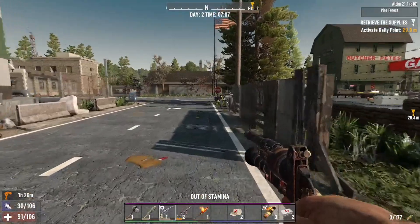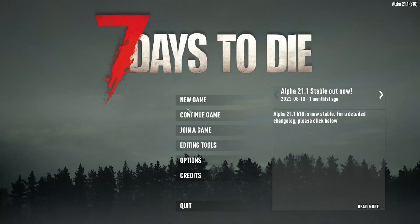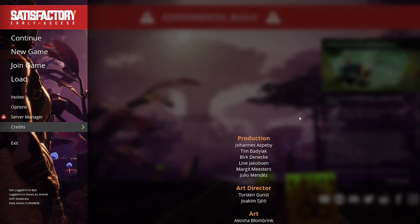If you have several people helping make the game or even a list of playtesters — whatever the case is — if you have enough names besides your own that you need to add to credits, don't just have it at the end of the game. Include a credits button in the main menu, where contributors can be seen without even having to play the game. It's a little thing, but it's an important one.